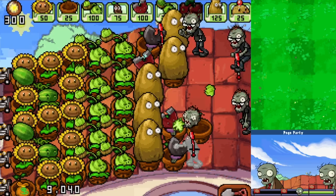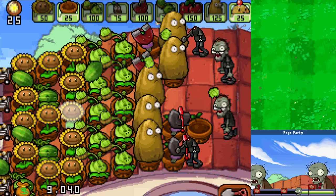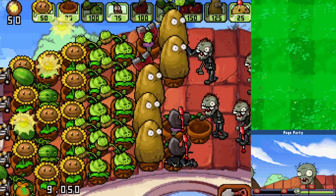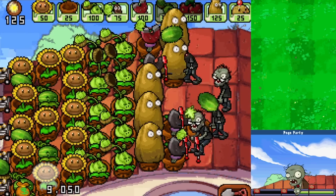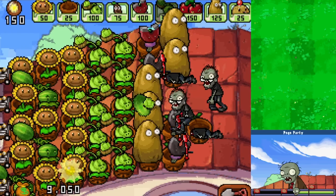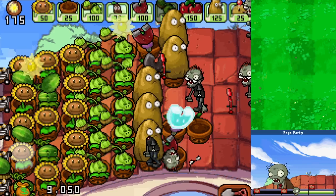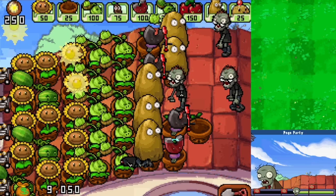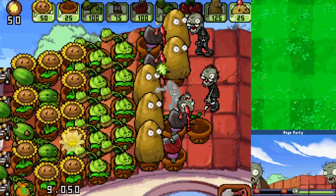This one is going a little slower than I thought - once we get a good setup it's not that bad. It's just a never-ending onslaught of Pogo zombies - at least they seem like they're having fun until we take the pogos away. We confiscate them. Here comes some more - we don't quite have the Cherry Bomb reloaded so I want to be careful. We'll get one more Melon Pult out. I just want to make sure I always have enough for the Cherry Bomb no matter what.